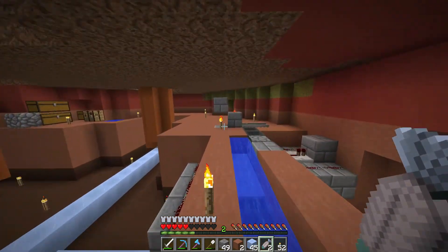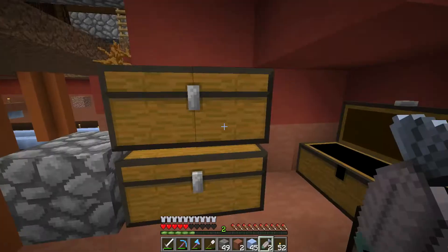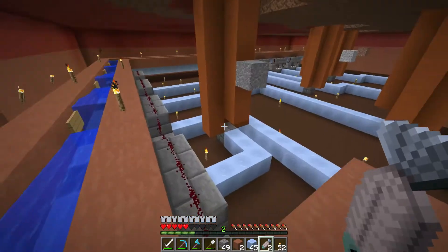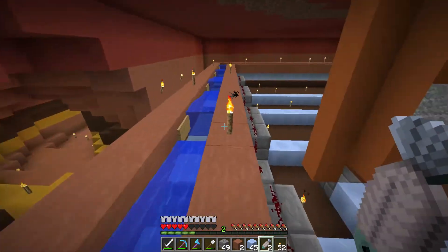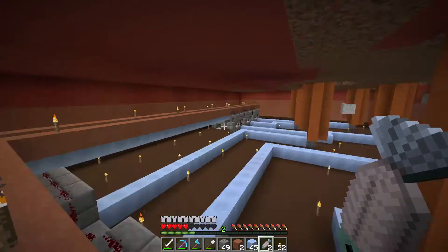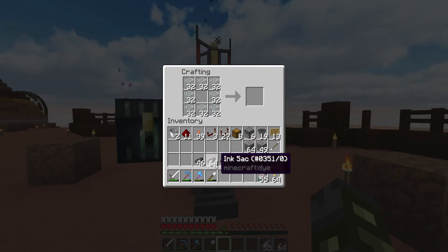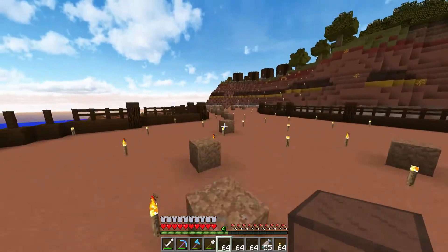Over here we have the last ones: gravel, granite, and dirt. It took quite a while to dig this out and I went a little overkill with how much I dug out, but I like having that headroom. I now have like three double chests full of clay just from this part - a lot of it is red clay, but there's regular too. Most of it's probably hardened clay so I can make all kinds of pretty colors with that, which will come in handy. The next thing I need to do is make up a bunch of black stained glass, put in the fence posts, get the glass in and the water in.